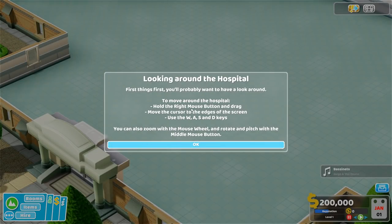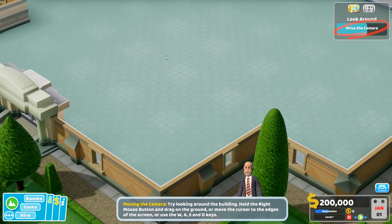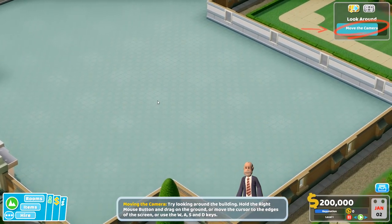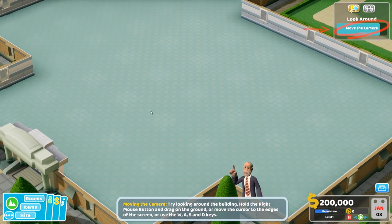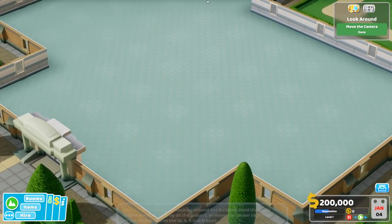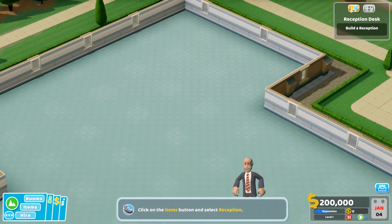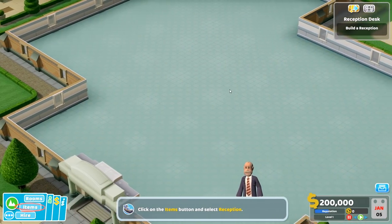To move around the hospital, hold the right mouse button and drag, or move the cursor to the edge of the screen. Okay, cool, I figured that out. Zoom in and out - or move the cursor... oh, so you just do that. Okay. We're gonna use that. Now how do I rotate? There we go.